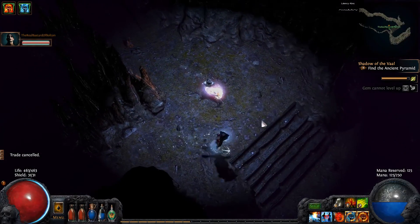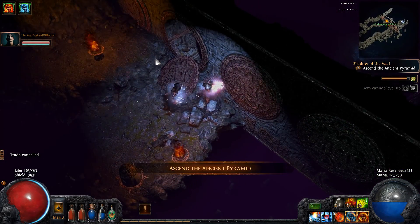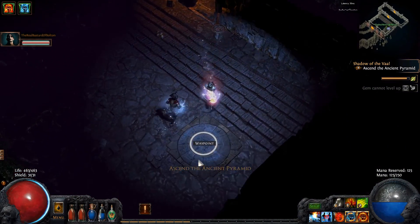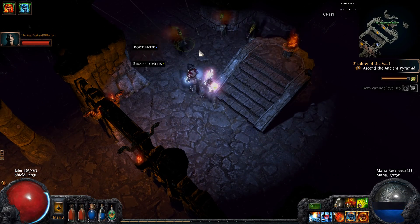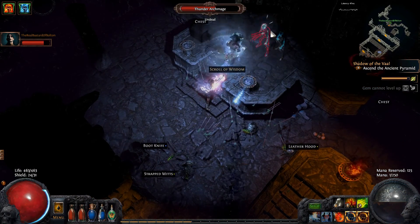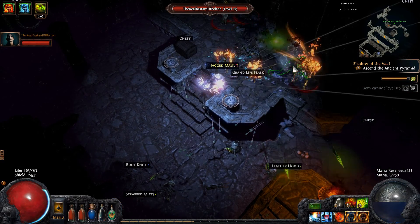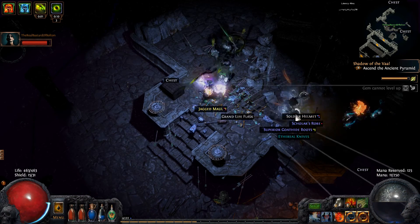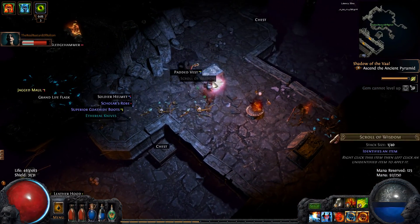Well, this kind of goes with the super attack speed to be honest. And herald of thunder and herald of ice make up for it. To be honest, having plus physical damage is the biggest drawback. I should really just have the heralds on if I've got this super speed attack weapon. It uses so much mana. I honestly don't know if this is a viable weapon - it attacks really quick but I just don't have the mana to use the heralds as well.